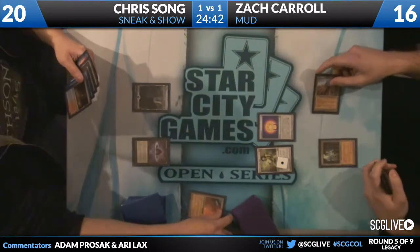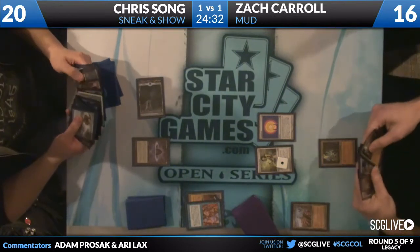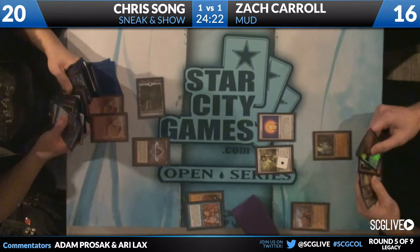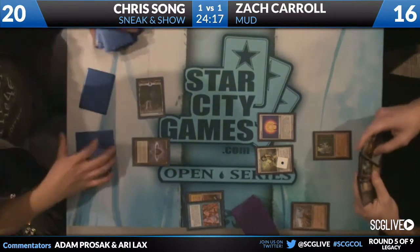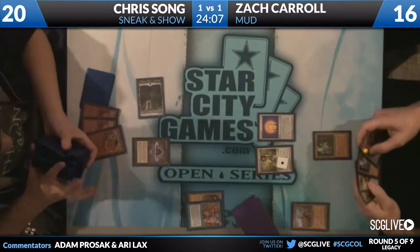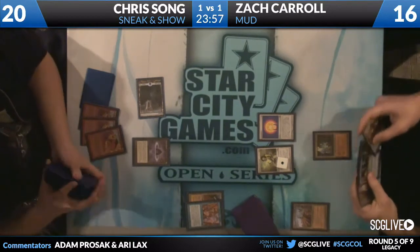Wasteland on City of Traitors. Floats the mana, Intuitions. He goes for Sneak Attacks via Volcanic Island. So Zach's going to have a couple more turns to set up. He has Lodestone Golem 2 and an Ancient Tomb — that's not going to be fast enough. There's also a Metamorph. So we're just going to double Golem — go into full Vintage Mud mode. Double Lodestone Golem, copy it — tag you for 10. Good luck casting your 4-drop with 2 lands.